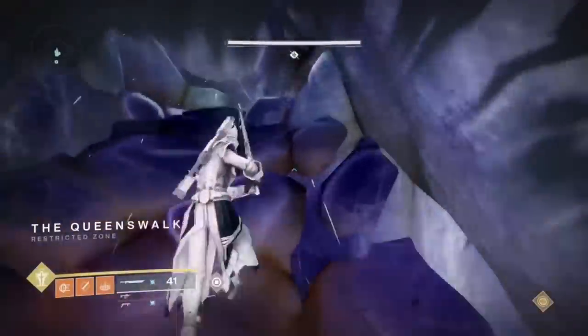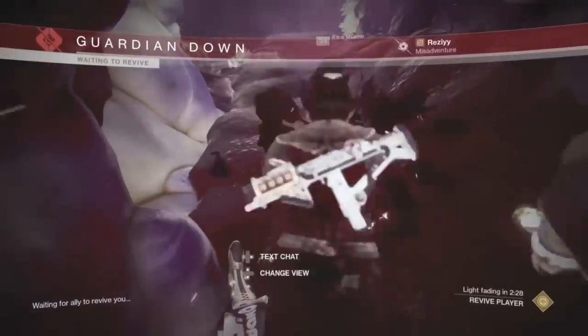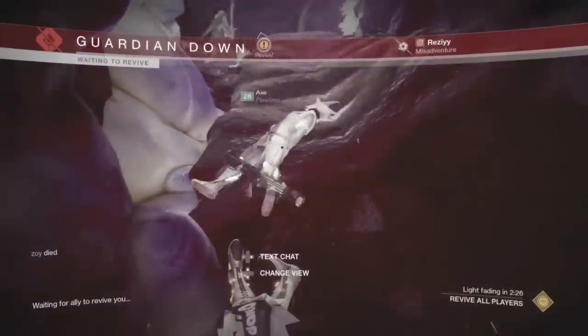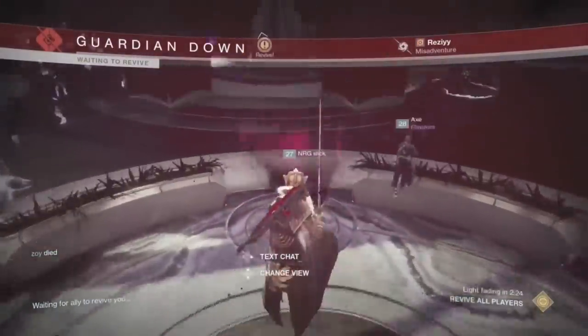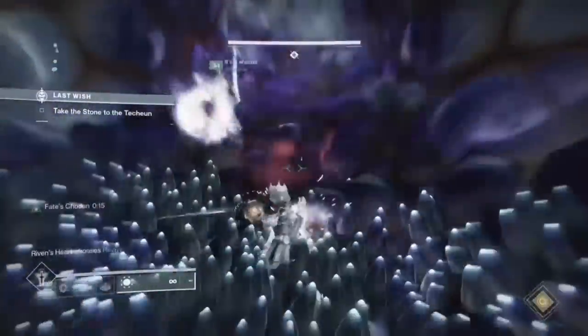Moving on to Queenswalk. If you ever heavy attack with Eager's Edge in the throat to me or anybody else, you are going to get kicked from the fireteam. There are other methods of launching people in Queenswalk. This is called sorting the heart: as you're about to pick up the heart, the moment it's almost full, start sword swiping and keep spamming it — do not stop.